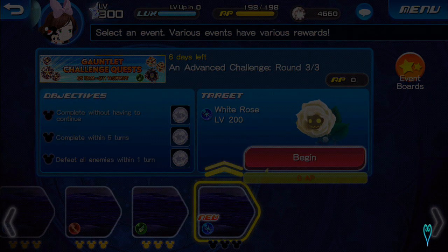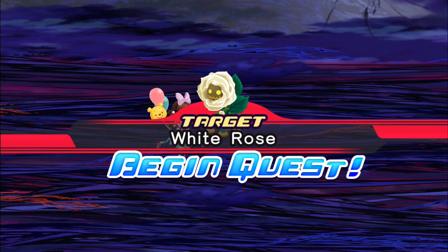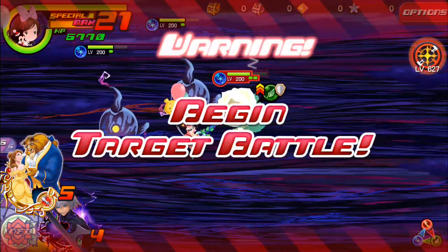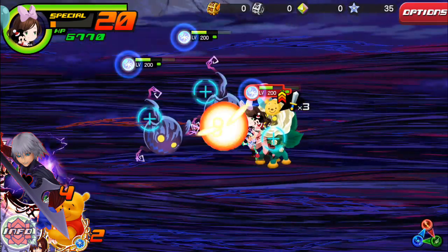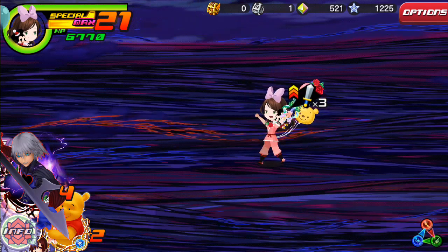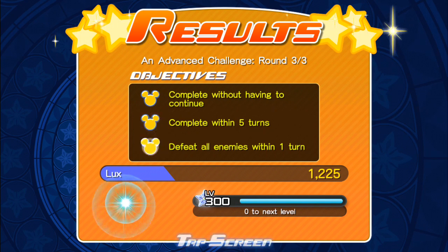Okay, a White Rose. So let's go with a Speed AoE medal. Same pattern again — Illustrated, Bell, and Beast, and Nova. I think that was the third round, which means we should be getting to the Legendary stages.